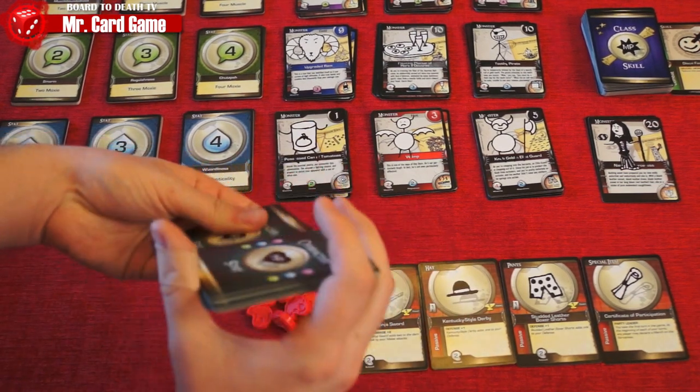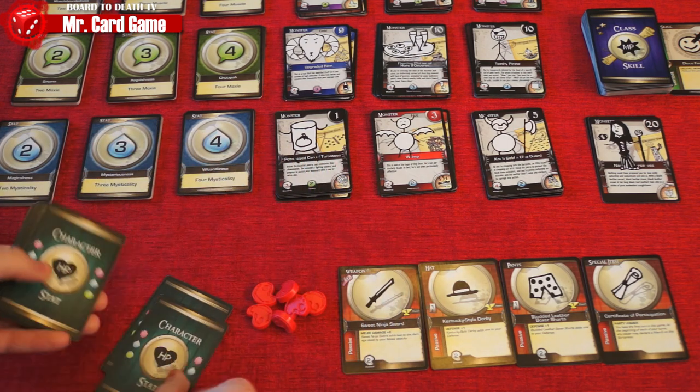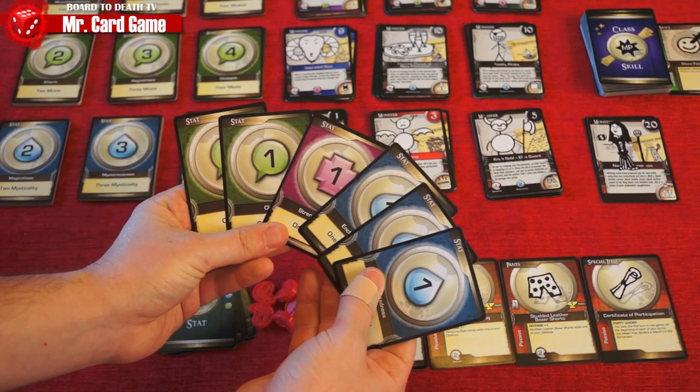As a starting deck, each player gets four cards of power one from each of the stats, so your starting deck will look like this. Shuffle all the cards and draw six cards from your deck. You're now ready to kill some monsters, become stronger, and go for the boss.